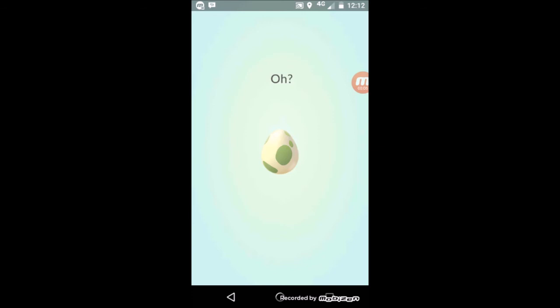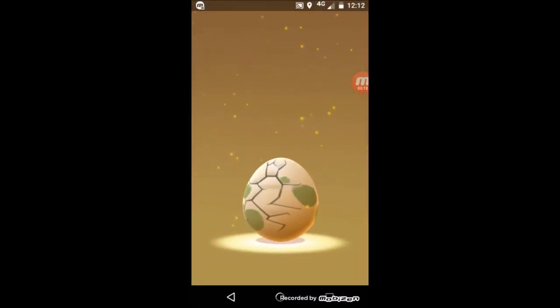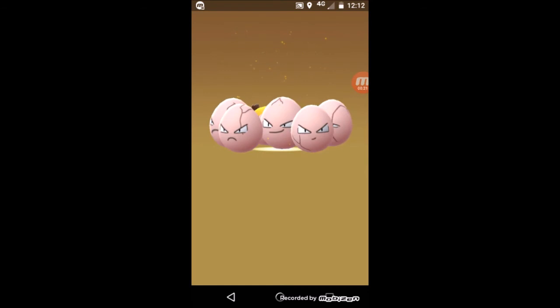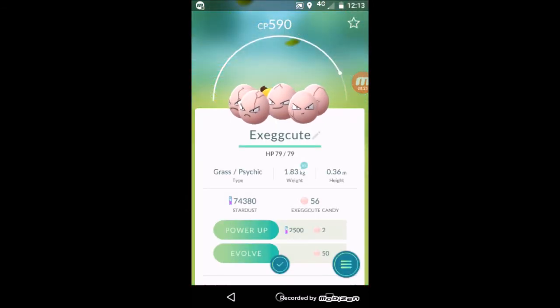Time for our first egg hatch of the day — this is a 5K egg. Exeggcute — perfect! I've got 56 candies; I actually can evolve Exeggcute into Exeggutor now. But I'm going to save it for later.